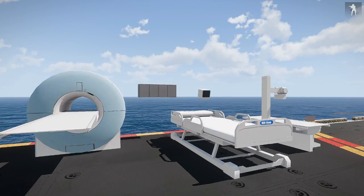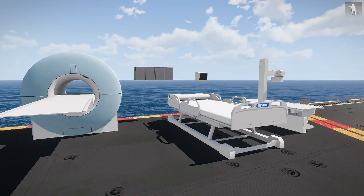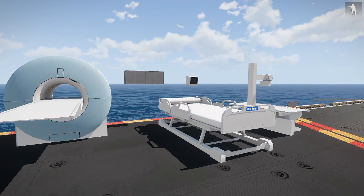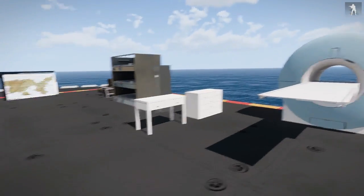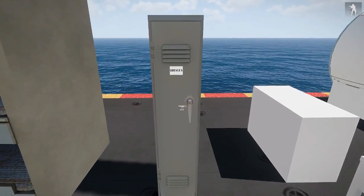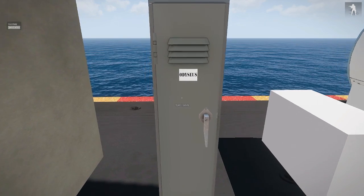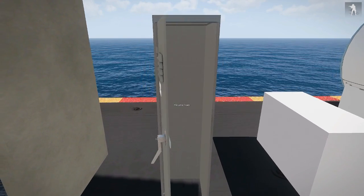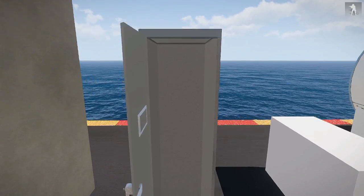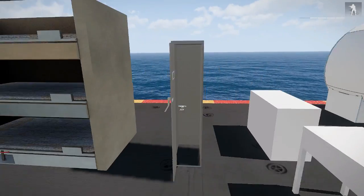We have a new medical facility which is here — it's just a showcase on the elevator on the back of the carrier. We have some bunk beds available, and we have an openable locker — the locker was done by Joey but this is the personal locker of Odysseus. You can open it, look in your inventory, put things inside, and it should all work.